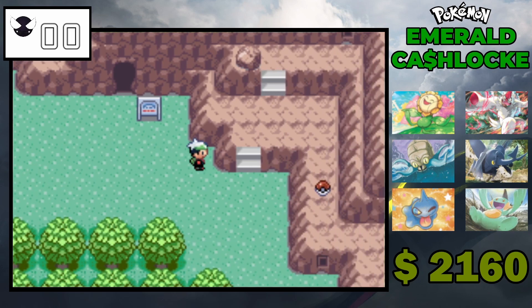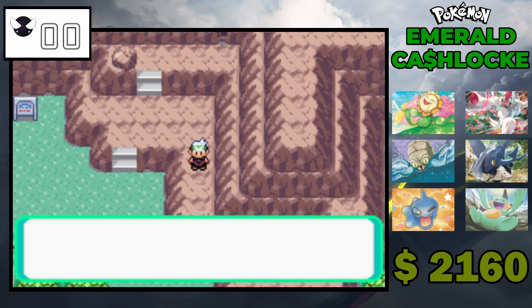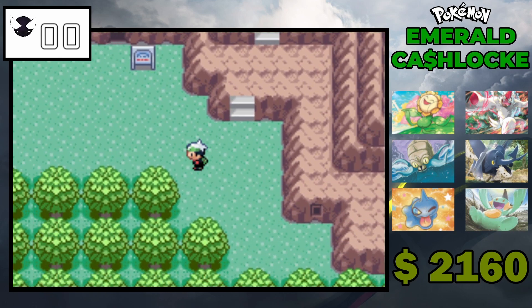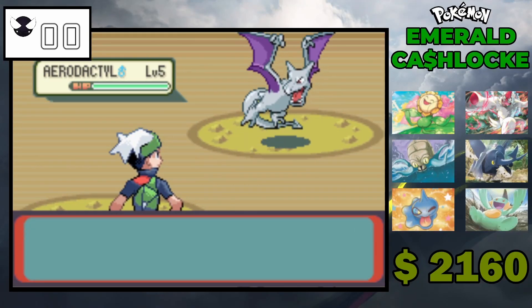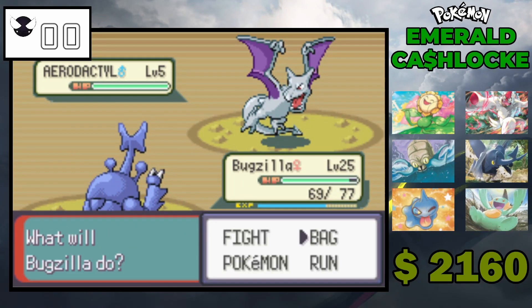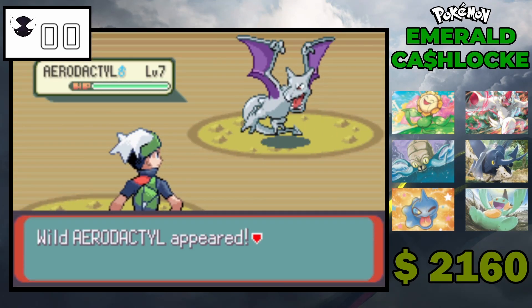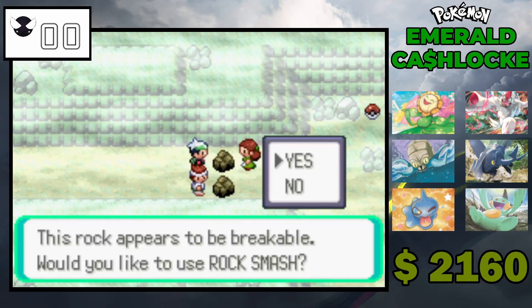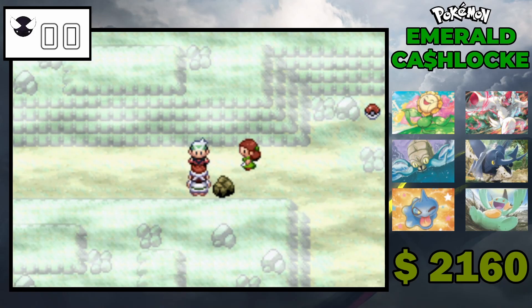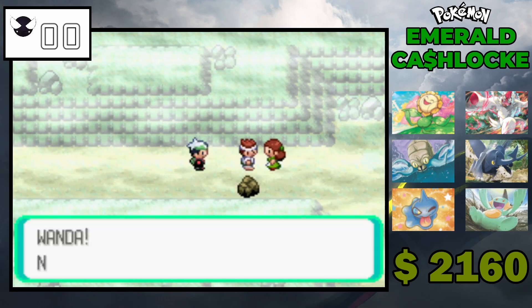Does he always give a Repeat Ball or was it randomized? Because I thought he gave you a Timer Ball — so it might be randomized or I'm just remembering it wrong. Both are just valid options. Let's help this couple out — no problem, thank you for Strength, that's the whole reason I did it.